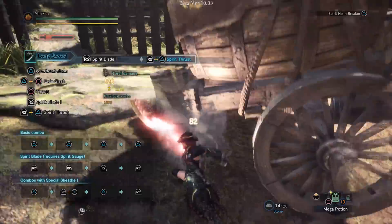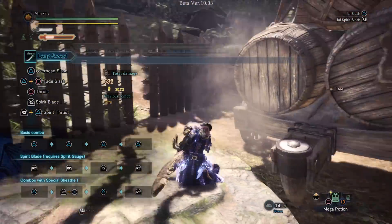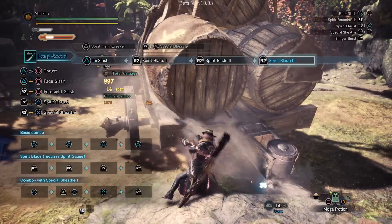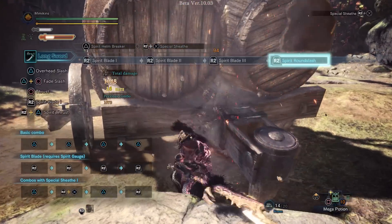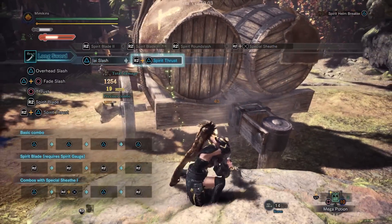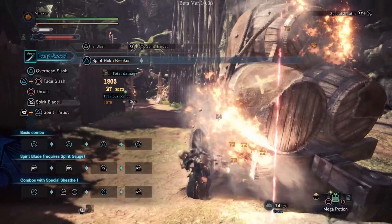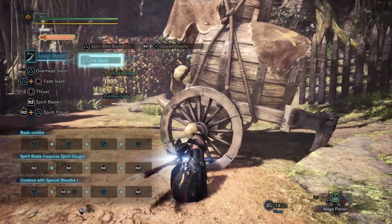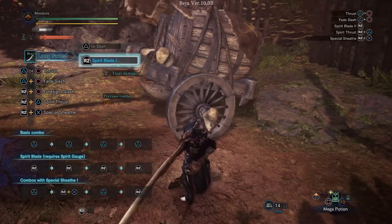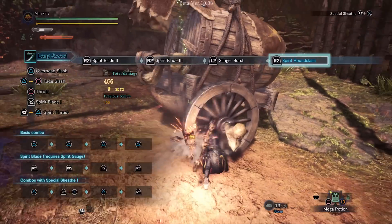The added benefit of Special Sheath is that you can use it to bypass some animations. I find it particularly useful to get rid of those vulnerable animations, like after Spirit Round Slash or Spirit Helm Breaker. Another thing the Longsword can do is fire Slinger Burst while performing the Spirit Blade combo, which can make the monster flinch, provided you have Slinger Ammo. This can be performed at any stage during the combo, including things like flash pods as well.